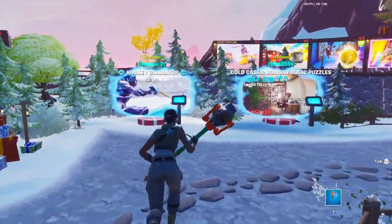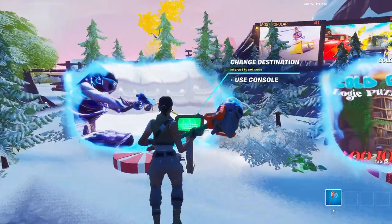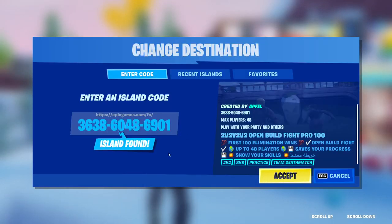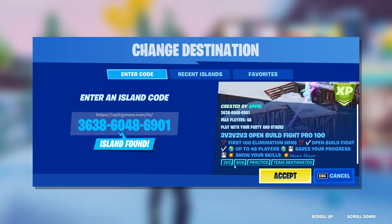Hey guys, so in this video I'm going to show you how to get a crazy XP glitch. So first thing you want to do is head on over to this rift and then put in this code. You can get this code from the description. So once you put that code in, just click on accept.